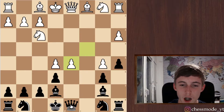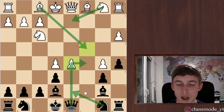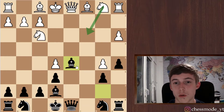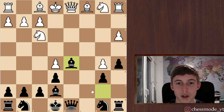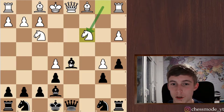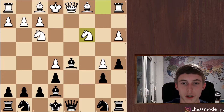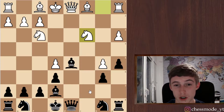My concern about taking with the bishop was that knight c3 comes, threatening to take our bishop. But maybe it's not such a problem. Let's take it with the bishop just in case — I wanted to take with the queen, but a move like bishop c4 comes and I can't really play knight d7 because I have some problems. I took with the bishop; after knight c3, do I just play bishop b7 back? Probably yes — I don't want to give my bishop away.